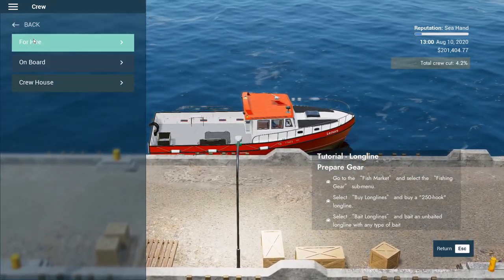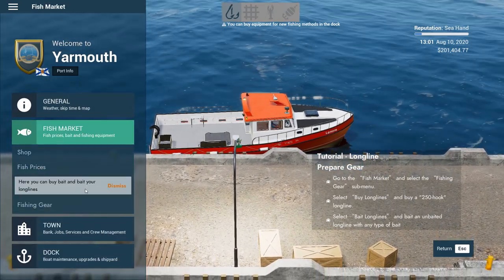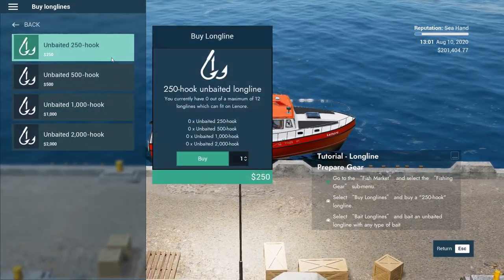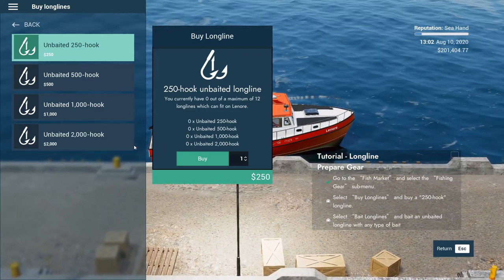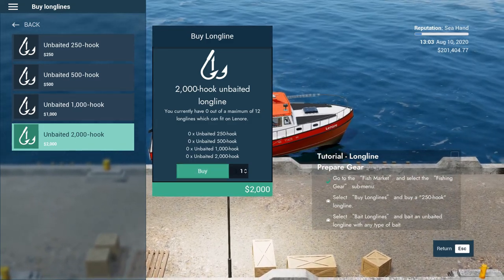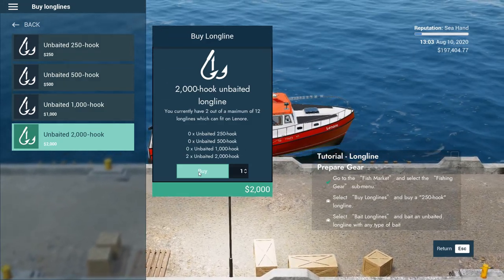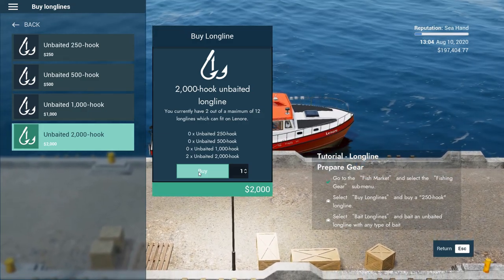We could fire Emma but she's been with us since the beginning - why would we ever want to do that? Fish market here - you can bait your long lines, fishing gear. I'm gonna buy long lines - wow, we can buy 12 long lines, that's a lot to have in the water.